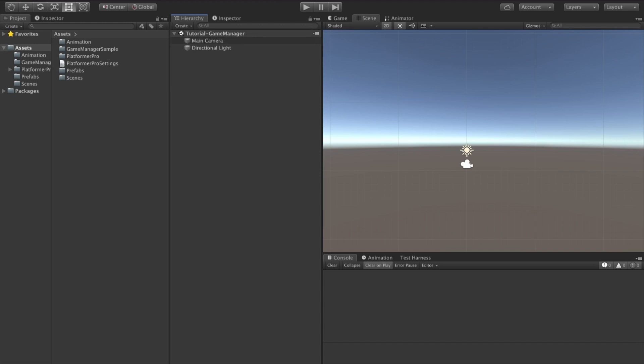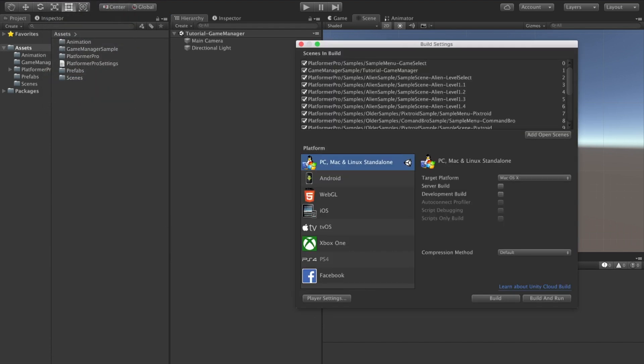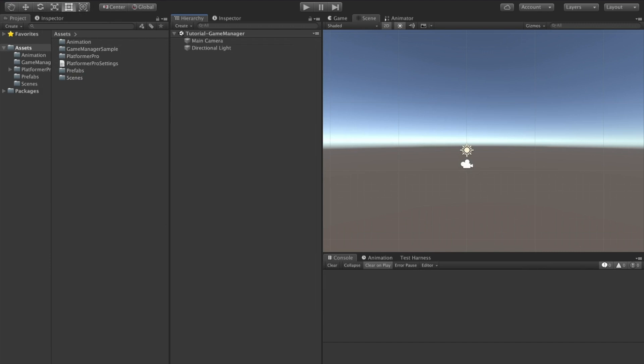I've created a new scene called Tutorial Game Manager and added it to the build settings. We now need to do some more setup. First we're going to create our characters.